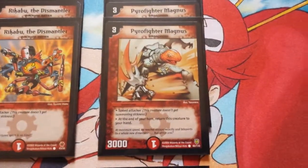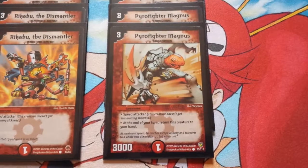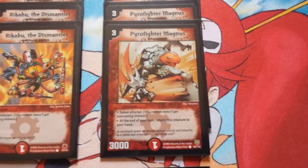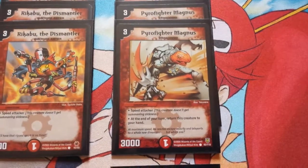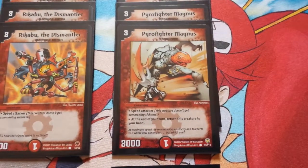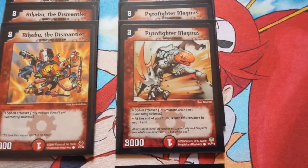And the last Fire card is Pyrofighter Magnus, 3 mana, 3,000 power speed attacker, but he goes back to your hand at the end of each of your turns. So he's like Rickaboo the Dismantler, but he's hard to get rid of and he can trade with most of those 2 mana blockers.